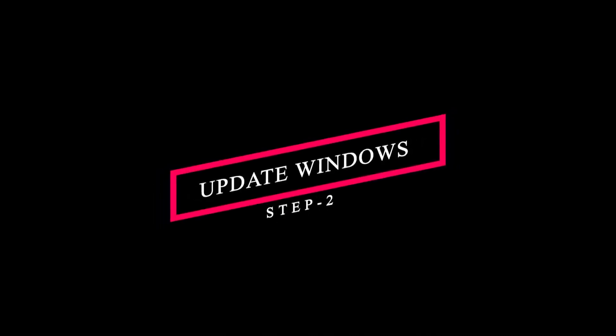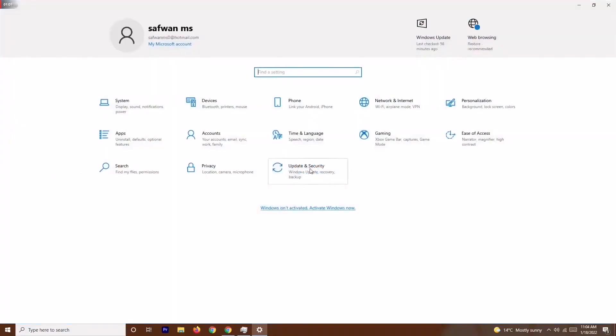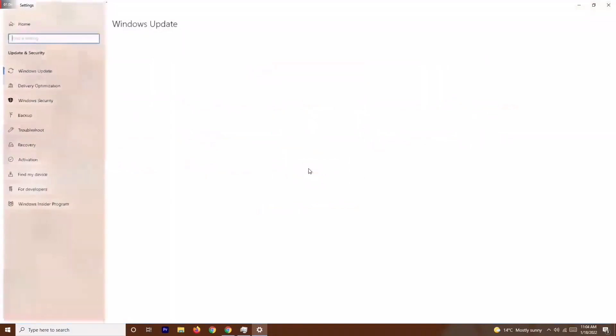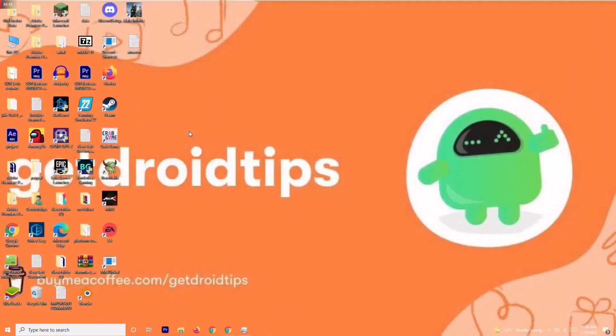Solution number two is to update your Windows. Go to the search bar and type Settings, then navigate to Update and Security. From there, check for any available updates. If your Windows is already up to date, there's no issue there — just make sure it's current and then try playing the game again.